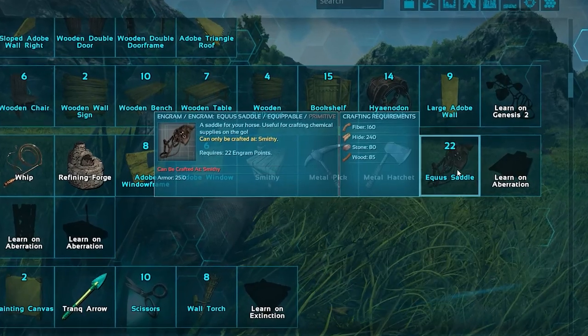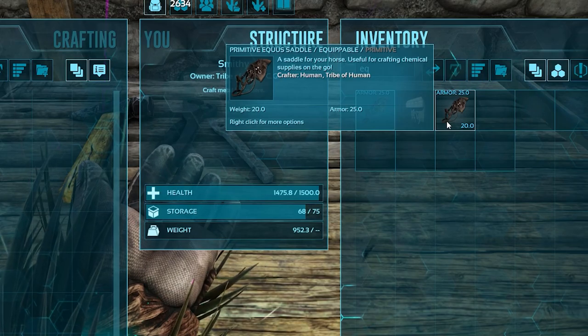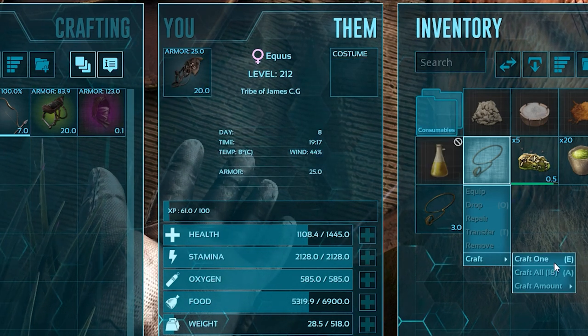It doesn't require a saddle to ride, but at level 20 a saddle is unlocked, giving your horse some added armour value and the added benefit of a mortar and pestle. The ability to craft a lasso can also be utilised from its saddle.